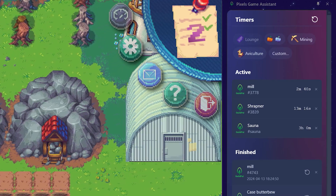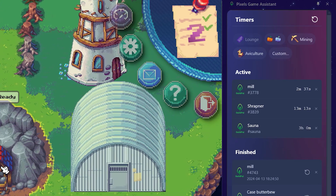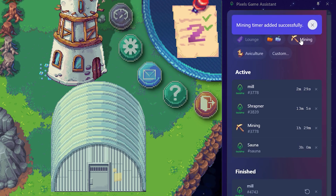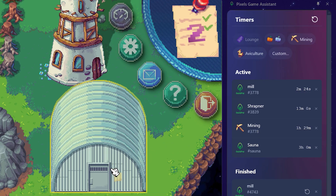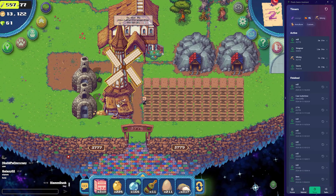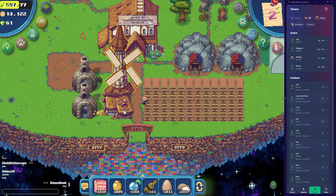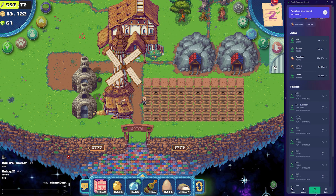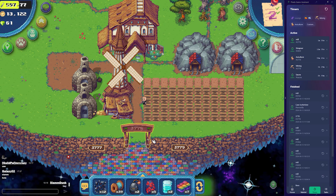You now have icons for aviculture — however you always say that — and mining. So now you can just click that mining tab and watch — boom! Just does it all automatically. One and a half hours, plot 3778. And imagine you've just taken the eggs from here — you would just click that now.